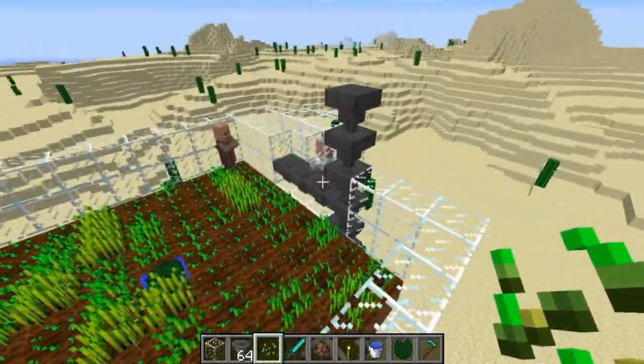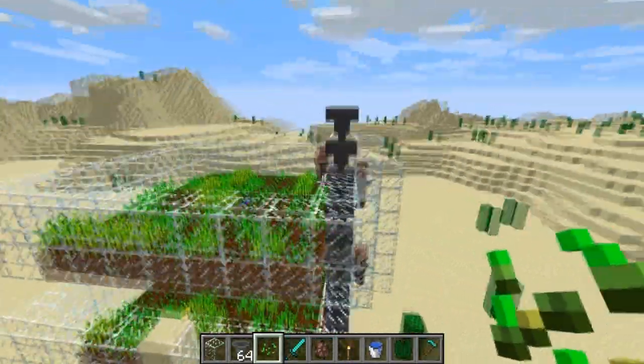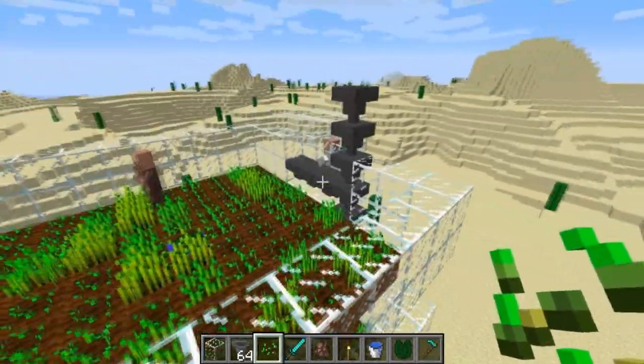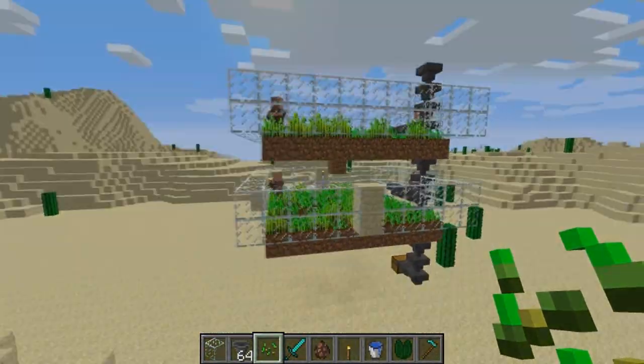And that's how you stack it. You can obviously expand it up or down as far as you want, and that will represent your bread farm. Guys, that's going to be all for me today — thank you very much for watching. This has been Cub Fan, goodbye!